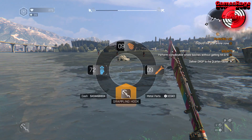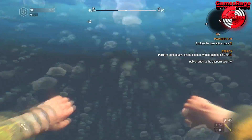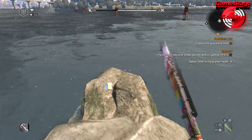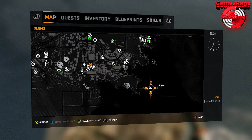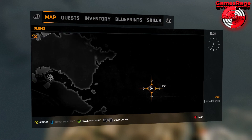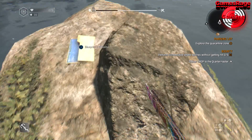I'm just going to go ahead and swim as fast as I can all the way over there. That was a super quick swim, and the blueprint will just be located on this rock where I am now. All you want to do is just go ahead and simply pick that up as normal.